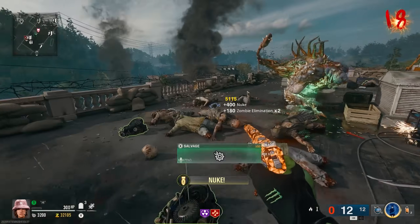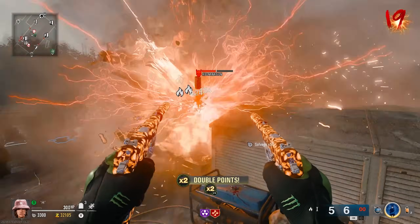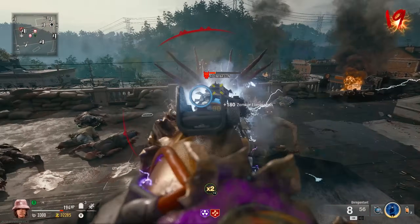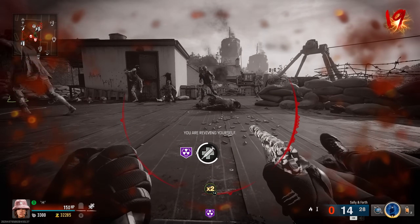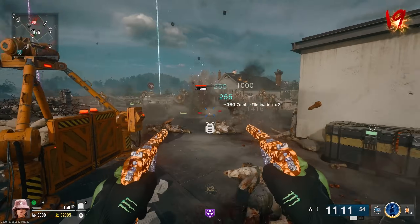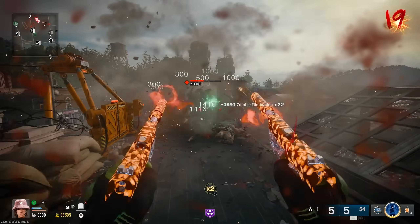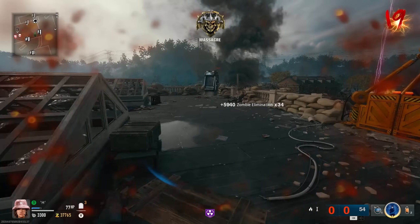Just two zombies left — might as well take that double points. We are not doing enough damage with that thing — let's burn that self-revive. All good. Keep smoking these Zombros. We lost Jug on that death, but we'll get it back in a second.